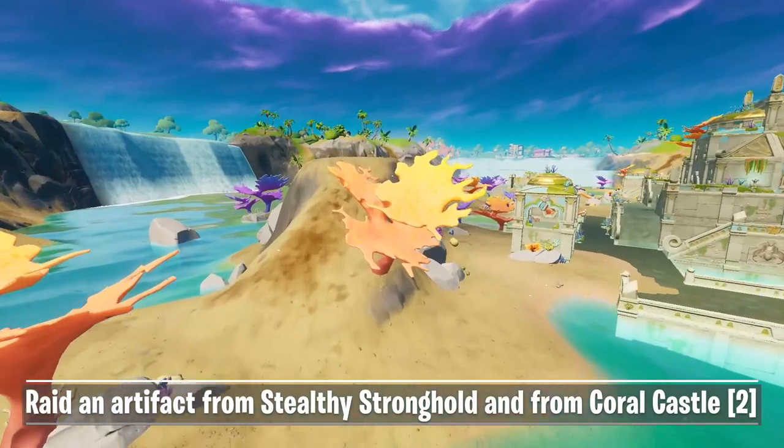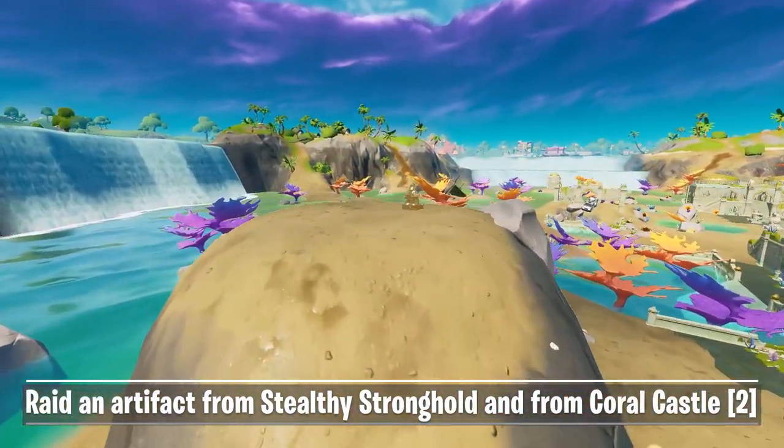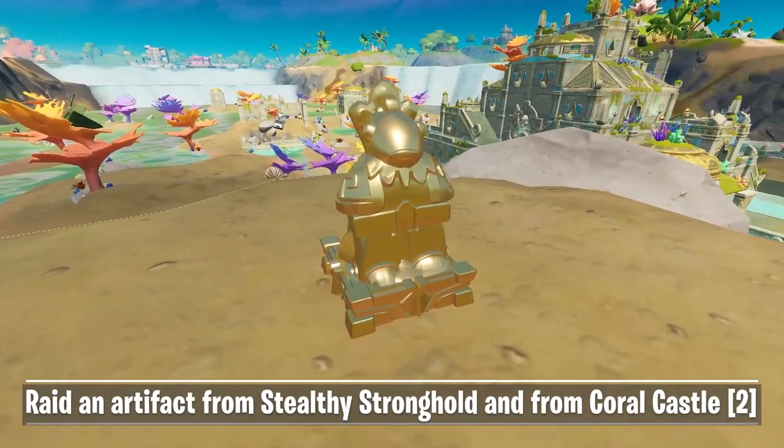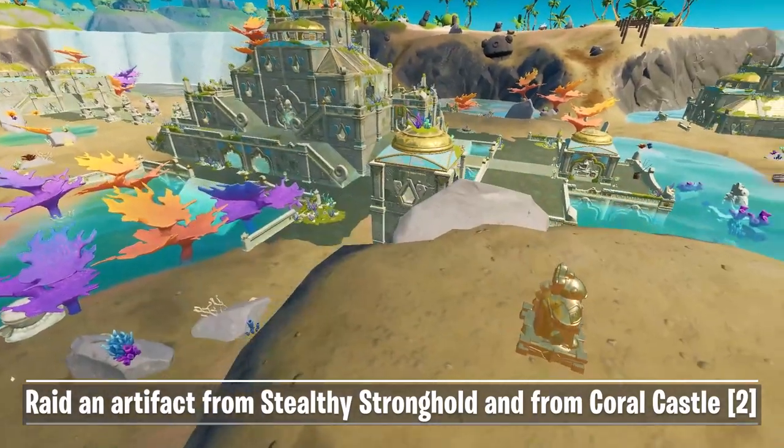The final location in Coral is on top of a hill. It's the small hill east of the main building. Apart from a rock on the side there isn't much else but the artifact. After you've raided an artifact in Coral Castle you need to move on to Stealthy Stronghold.